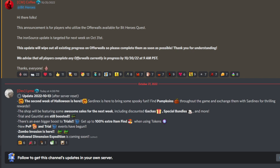This was posted by Lime in the official Discord. It does say it's for the 13th of October, but it's actually for the 27th. It says: the second week of Halloween is here. Sardinex is here to bring some spooky fun — find pumpkins throughout the game and exchange them with Sardinex for thrilling rewards. The shop will be featuring some awesome sales for the next week, including discounted gotchas, special bundles, and more. Trials and Gauntlet are still boosted, with an even bigger boost to Trials — get up to 100% extra Idafine when using tokens. New PvP and trial events have begun. Zombo Invasion is here, and Hollow Dimension Expedition is coming soon. Honestly, all in all, very exciting stuff.